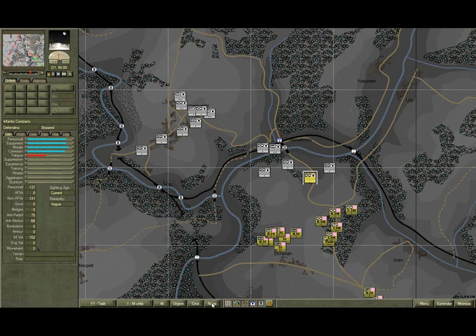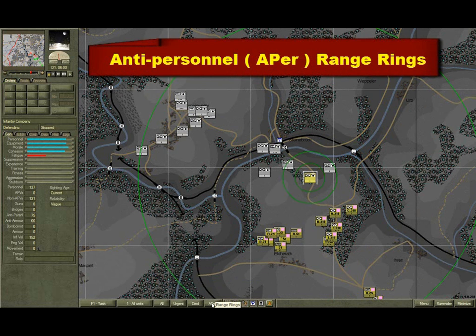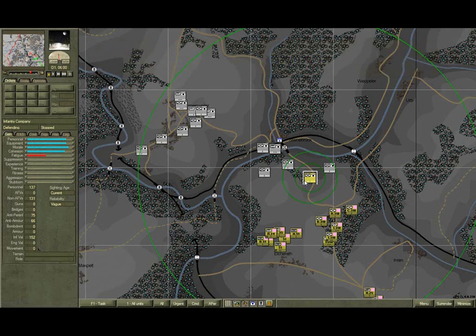Click on the range ring button on the display toolbar until it shows APER. APER stands for anti-personnel, so this is now displaying anti-personnel range rings. Note there are three green range rings — green is for anti-personnel. The bright green outer ring is the maximum range. The medium-coloured middle ring is the effective range ring, where it can deliver 33% of its maximum fire power. The dark inner ring is its ambush range, where it can deliver 67% of its maximum fire power.